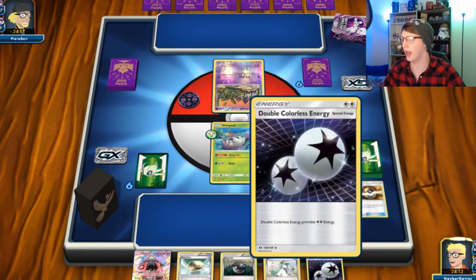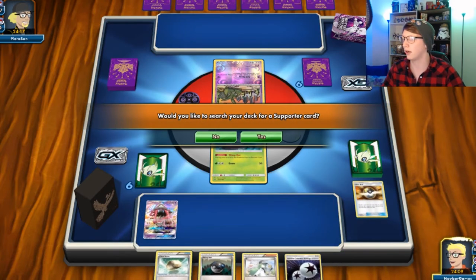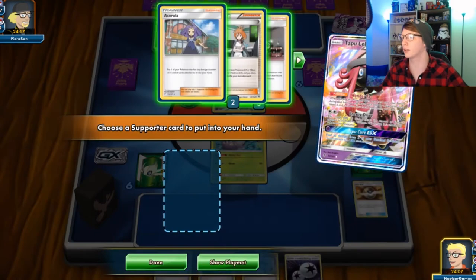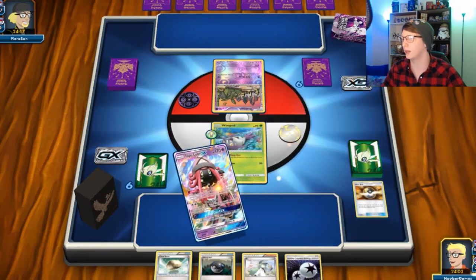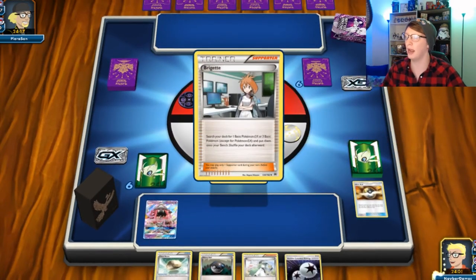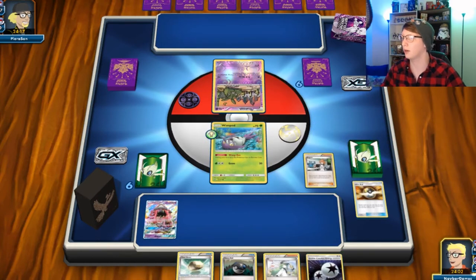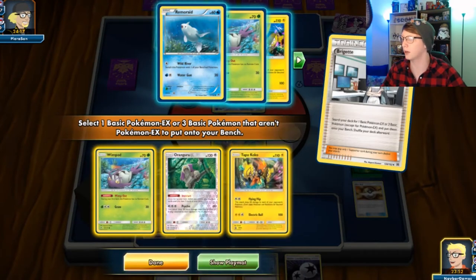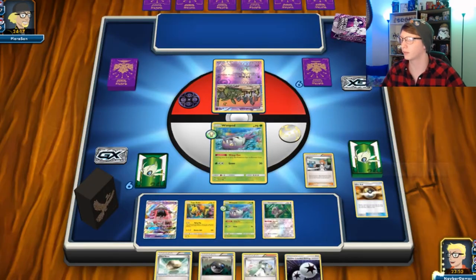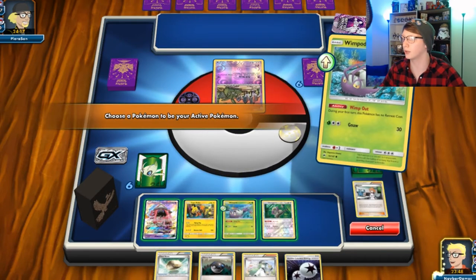We hold on to the Heavy Ball until next turn. I would love to search for a supporter. Bridgette — here we go. So I can get a Wimpod, a Guru, and a Tapu Koko out. So another Wimpod, a Guru, and a Tapu Koko. We are going to retreat into a Koko.